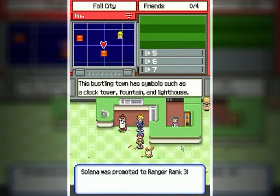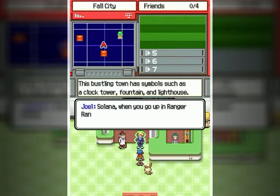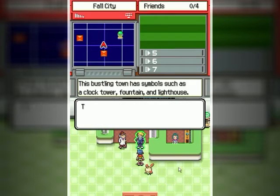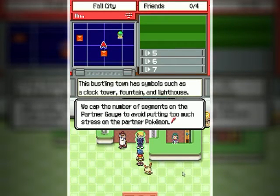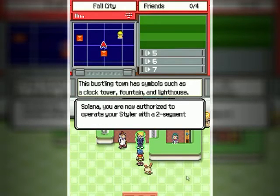With a promotion comes perks, such as Poison Poké Assists, which you'll be able to see relatively soon, and Psychic Poké Assists, which you'll see a little later. And behold — the first cap is gone!